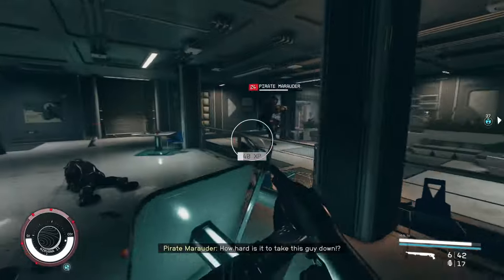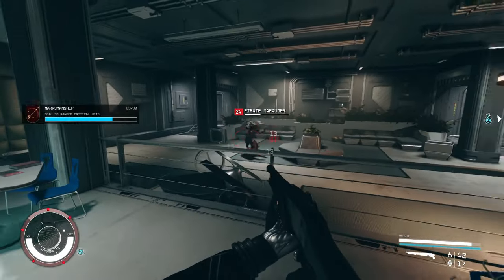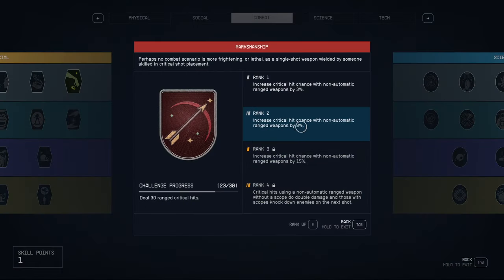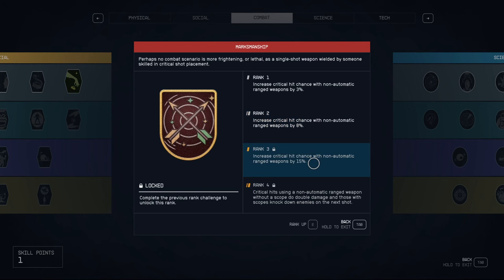The Old Earth shotgun, because it shoots 8 pellets, has the highest crit chance since each pellet individually rolls for a crit. At base that's 8% per pellet, and at rank 3 of Marksmanship each pellet has a 15% chance. So shotguns with the highest pellet counts have both the highest crit chance and the highest chance to stagger.